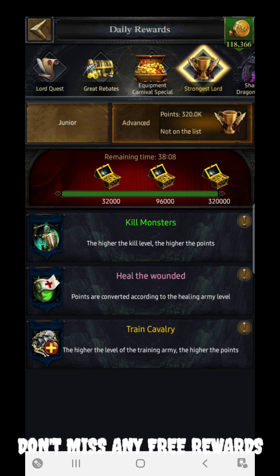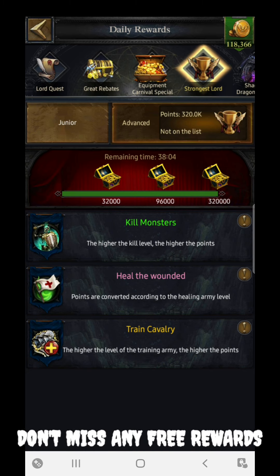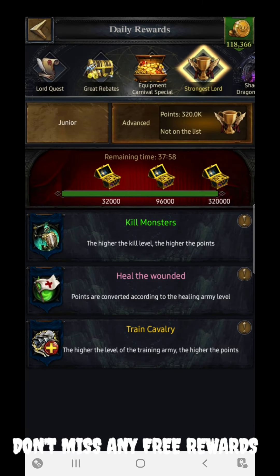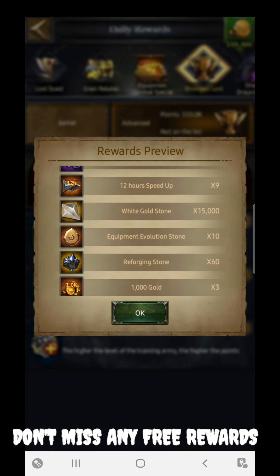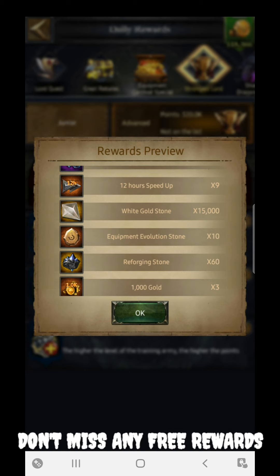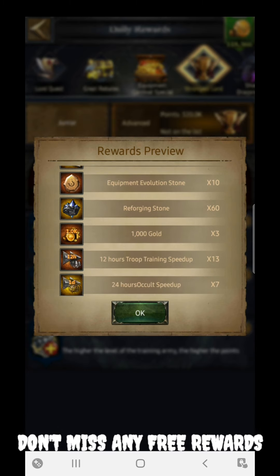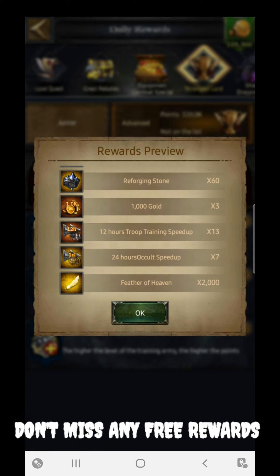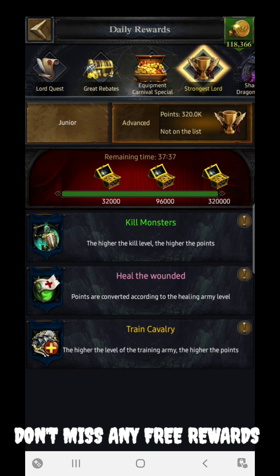The easiest way is training soldiers, since it consumes speed-ups. For the maximum reward I need 320k points. Training T11 soldiers gives two points per soldier, so I need to train around 160k T11 soldiers to reach 320k points. That gives twice the rewards — 320k points — and I can claim all the rewards including 12-hour speed-ups, evolution stones of orange quality, reforging stones, 1000 gold, three 12-hour troop training speed-ups, and a 24-hour oracle scale.